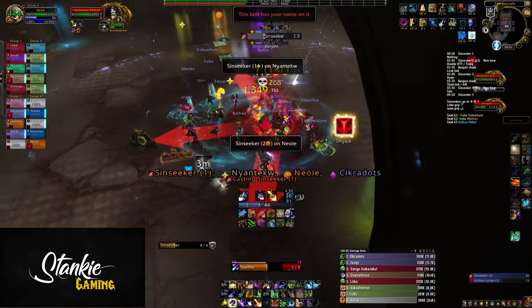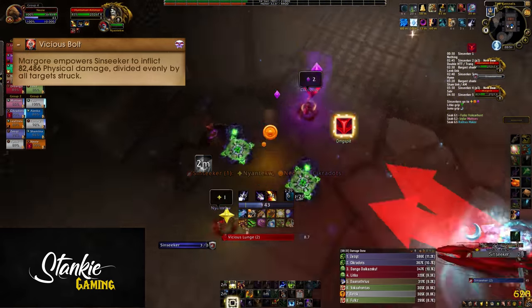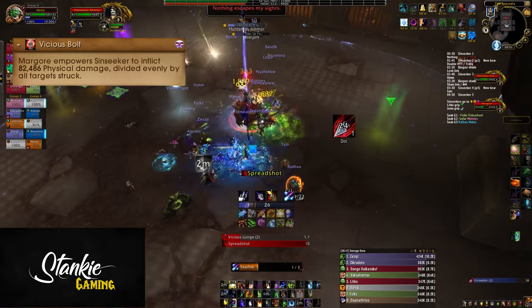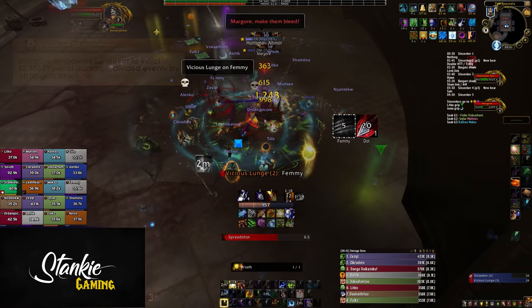On pull, Sin Seeker is empowered by Margor, which is Vicious Bolt. Each Sin Seeker arrow's damage is increased by roughly 80k, and this damage can be split between players hit by it. So you'll always need 2-3 players soaking each arrow so they don't die.